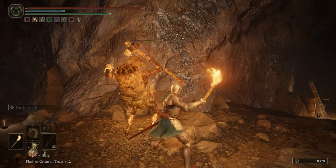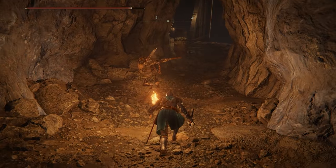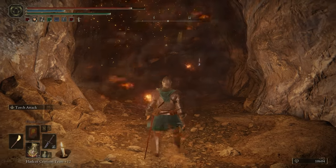Exploding stone guys. In the mines, you can often find these stone enemies with packs of bombs on their backs. If you hit them with a fire attack, they'll explode. These enemies weren't difficult to begin with, but explosions are fun, so try it out.